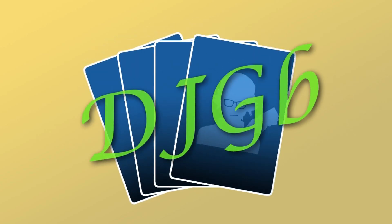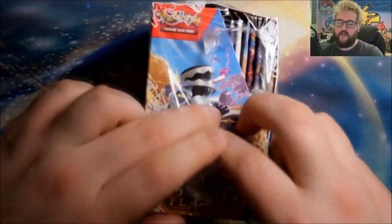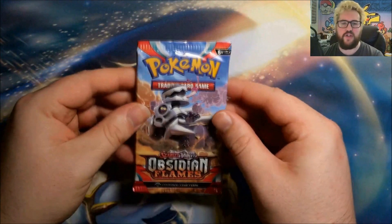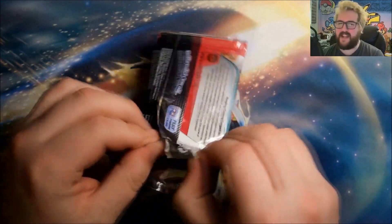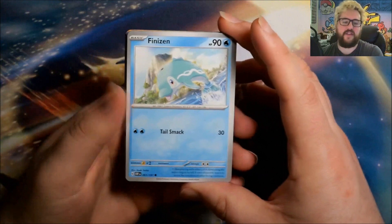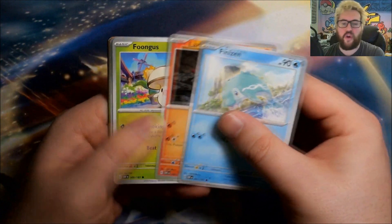Hey everyone, it's an Obsidian Flames booster box opening! This is not from the case I have pre-ordered — that will be coming soon. If you saw the pre-release kit video, you'll know we did pretty well, hitting one of those golden Charizards. A special illustration rare Charizard would also be a very nice hit. If pull rates stay roughly the same as the first two Scarlet Violet sets, we should get one or two special illustrations and zero or one gold.